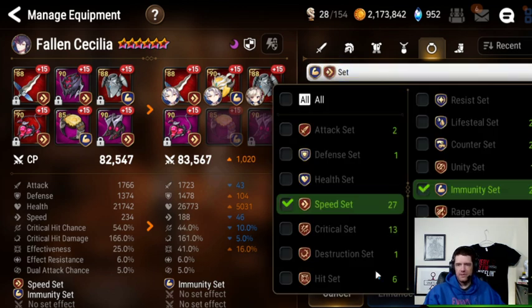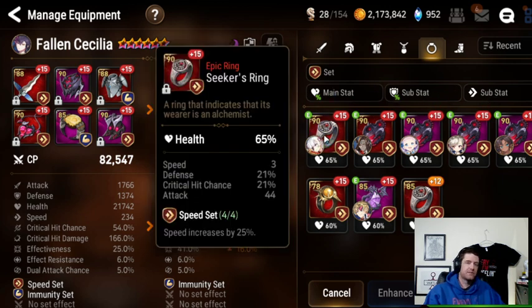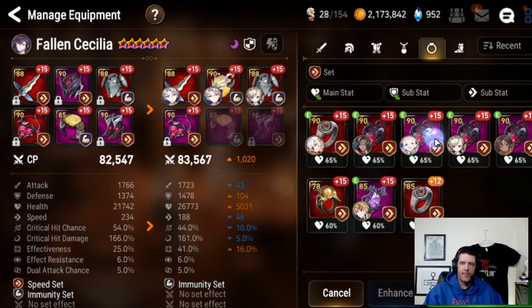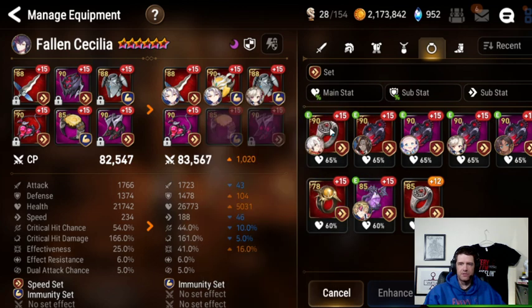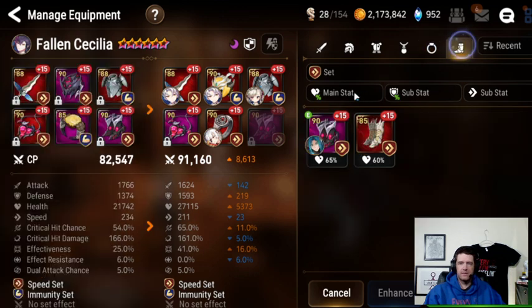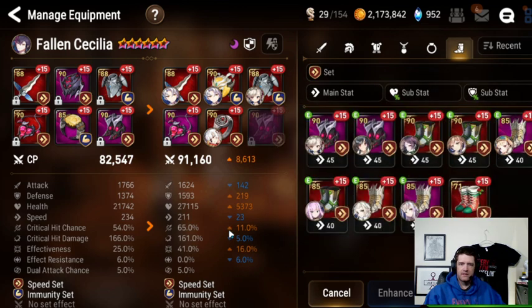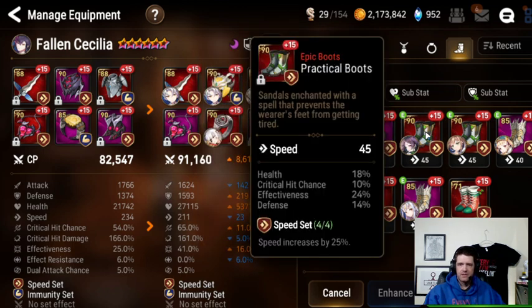Because we already got immunity from those two pieces, we can take off the immunity set. We've got HP with defense and speed. This one has 21 defense and high crit rate — kind of nice, we might come back to it. This one has more effectiveness if we want to keep going that route. Let's look at speed pieces — I wouldn't mind finding another piece with crit rate on it. This piece is really nice: speed, HP, defense, and crit rate. Let's go with that.